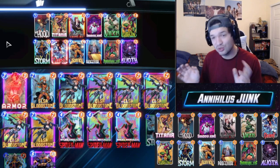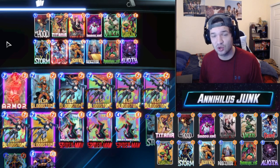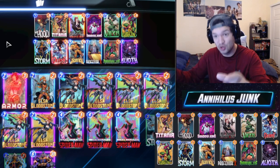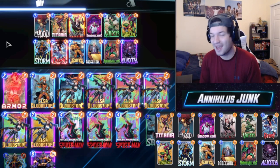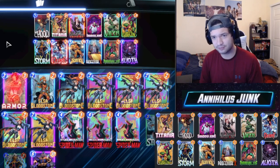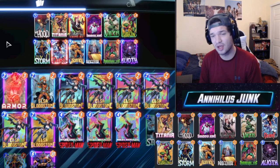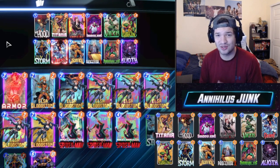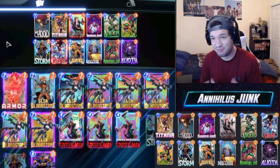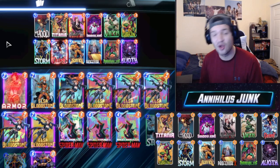That is literally the basic premise of this deck. It's not too hard to play. You just want to get your Debris out sending zero-cost rocks, your Sentry getting your Void out, and your Hood, so you can send it all to your opponent with Annihilus. The only counters to watch out for are Cosmo, which stops on-reveals, or Killmonger, which can destroy those one-cost cards to free their lanes back up.